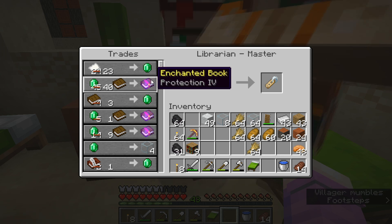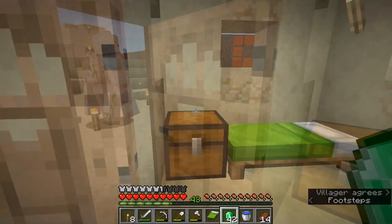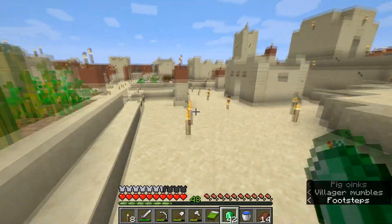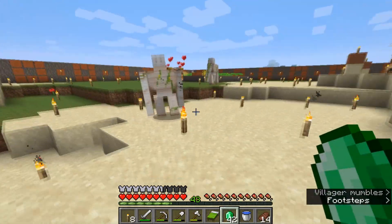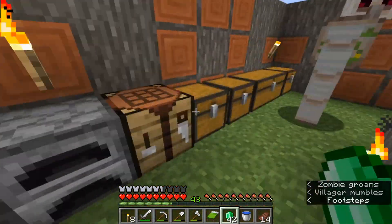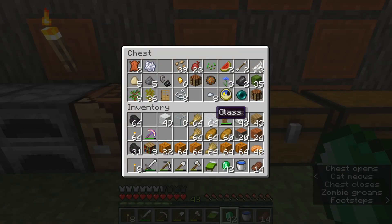He's offering us Protection IV and also Infinity, which will be great when we come to make a bow. I don't have my sugarcane so I don't have more paper to trade for emeralds right now. But we do have a bunch of pumpkins in the chest, so we'll go pick them up and see if any farmers heading to work are willing to trade. We also have a bit of wheat to trade with lower-ranking farmers.